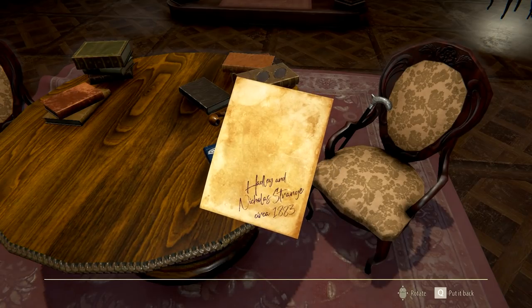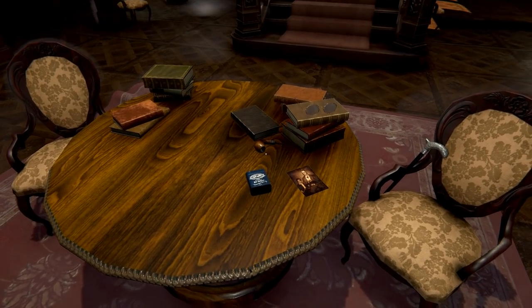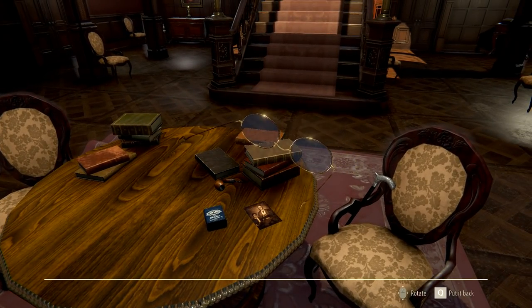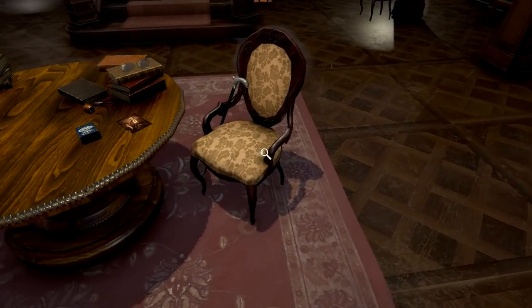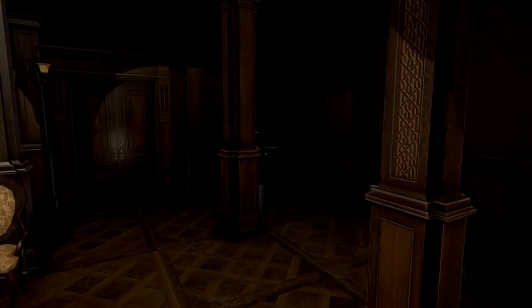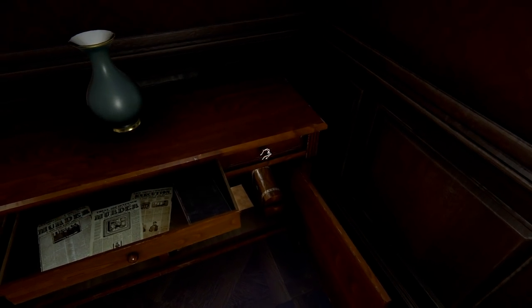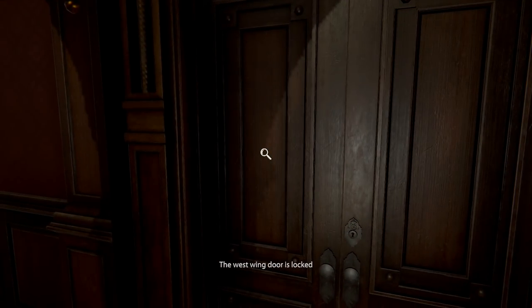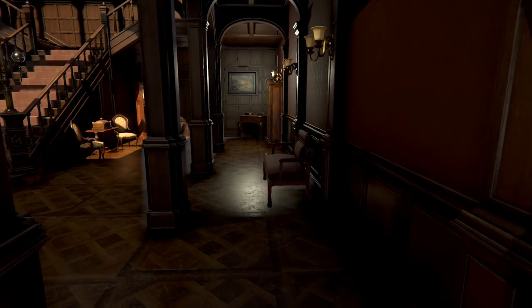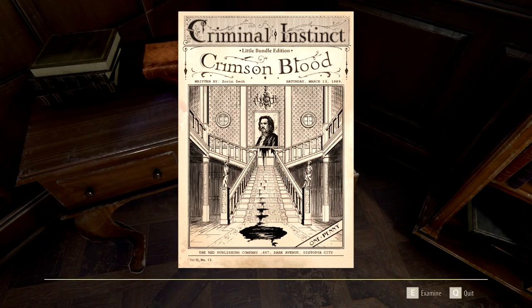There's a heliography on paper — it's the first time I've seen one. Hadley and Nicholas Strange: my former employer and his son, I believe. Pipe tobacco. There's going to be a lot of stuff we can just examine, but it might not be all that important. Like these spectacles, this cane. The chair seems to have been recently used — how you can tell that is a real mystery to me; are you just feeling the seat? Is it still warm? I'm looking for anything that jumps out at me. The drawer is full of clippings and literature about murders and serial killers. Interesting.